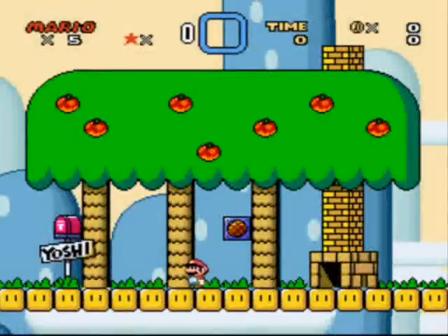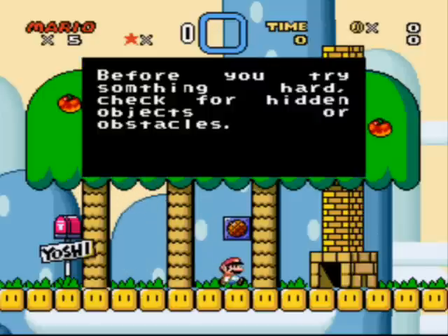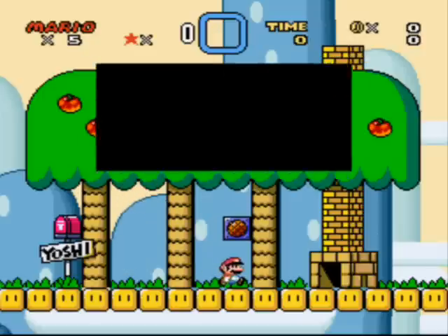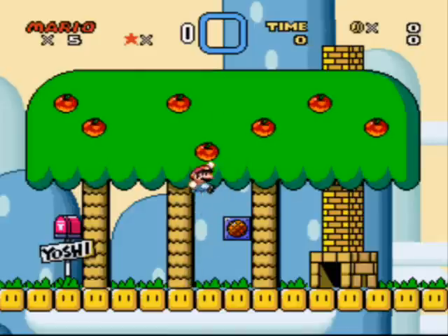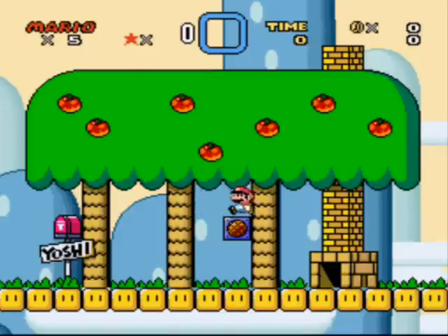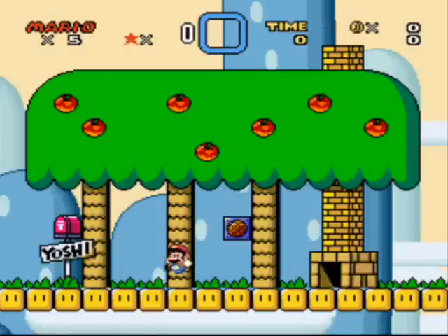Alright, so this is something that you don't want to do. You don't want to edit level 104 — you don't want to edit Yoshi's House if you're going to use the normal credits at the end of your game, because it'll screw up the credits. Also, these blocks are cutting off the grass here. So there you go, there's removal reason number one: cut off.